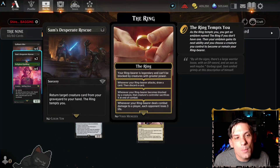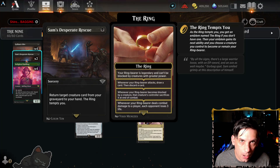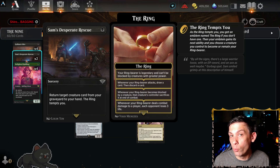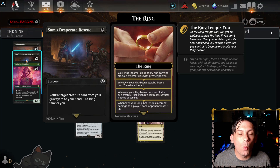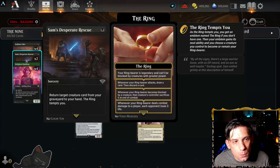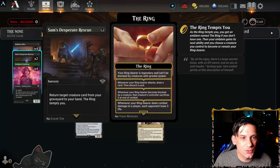We've also got two Sam's Desperate Rescue. This is a way to bring a creature back from our graveyard — maybe they dealt with a Nazgul early, we bring it back, get to replay it, get tempted again, get all of our triggers again. And when we get it back with this, we also become tempted for just one mana. Can't really use it on curve though, so just two copies feels right.